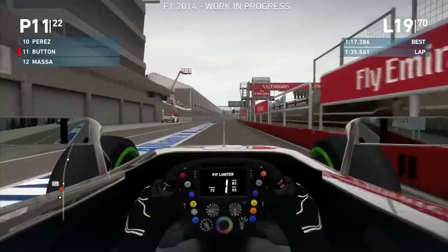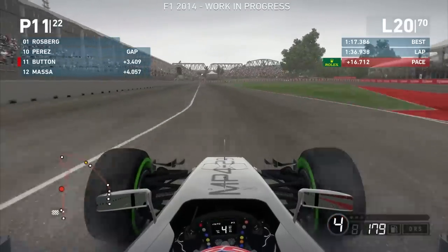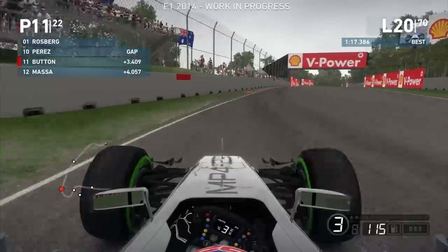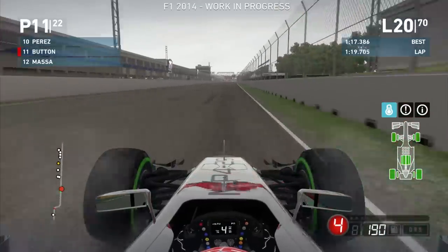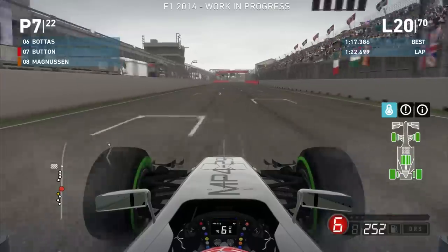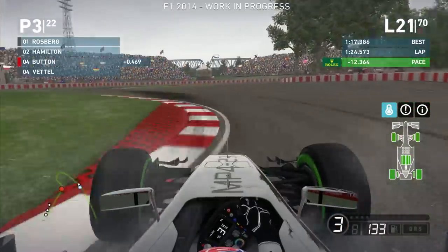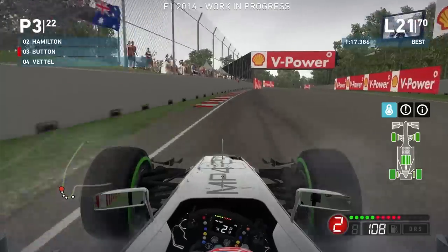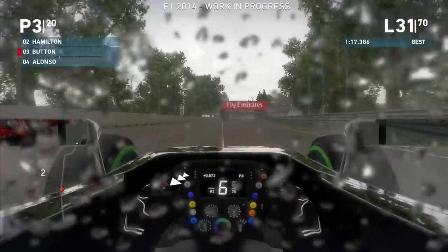We can see Massa making it in for his pit stop as well, so I think I'm amongst the first cars to put on the intermediate tyres. This might provide a benefit, but we need to be very careful on this out lap on intermediates because this is where you can lose pretty much all your time and wreck your race. Cutting to the very next lap, the AI is responding similarly — they're coming in for their intermediate tyres. We get back up into P3. Hamilton has also made his stop already, so we haven't really lost anything in terms of positions, though we've probably lost a slight bit of time to Vettel who is right behind us.